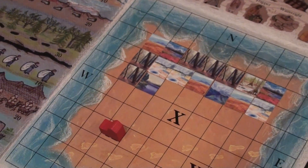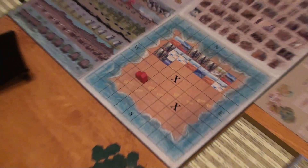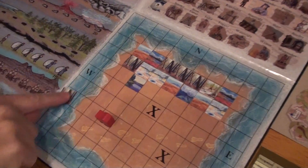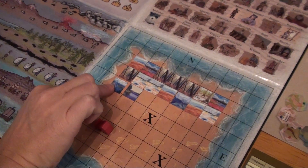Now she drew a lake tile. Anytime a lake tile is drawn, a die needs to be rolled. If it's odd, then a river must connect the lake to the nearest ocean tile. Since we already had a forest tile there, we remove it and replace it with a river tile.